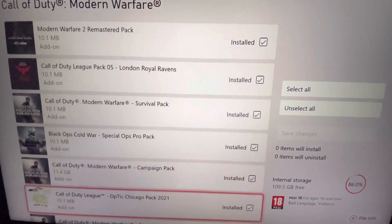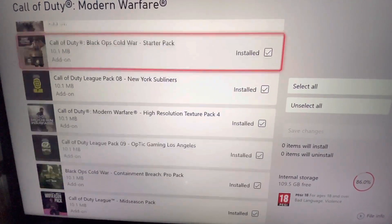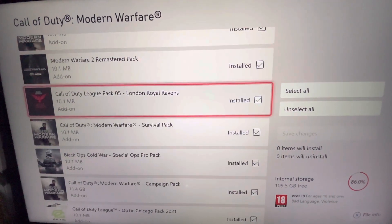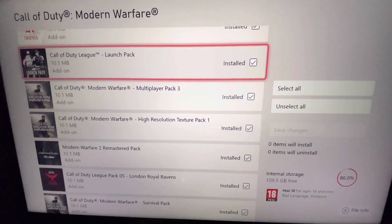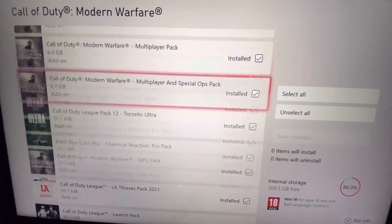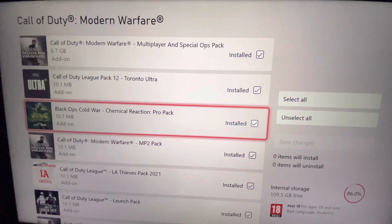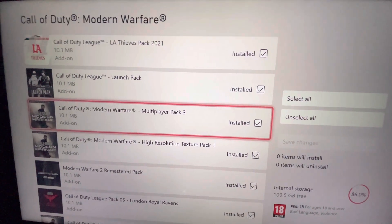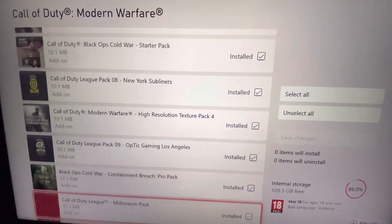On top of that, you also want to make sure all of the available packs on this list — except Campaign — are downloaded. That includes all the Special Ops packs and any small starter or skin packs you see. These small 10-megabyte packs actually caused issues with Modern Warfare for me. They used to prevent certain maps from loading — Superstar, for example, I couldn't play for about six months because it would get stuck on 'match started, loading level.' Those 10MB packs — Multiplayer Pack 2, Multiplayer Pack 3, Multiplayer Pack Free — were the main culprits.